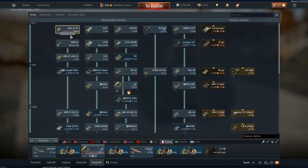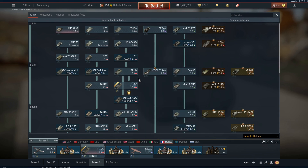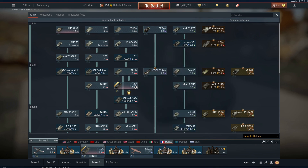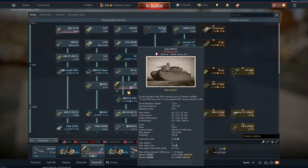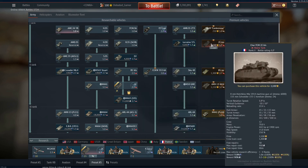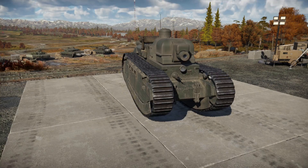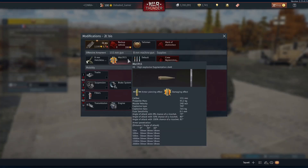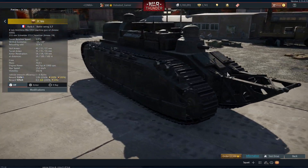It sits on the tech tree at rank 2.3, right after the B1 bis and right before the M4A3 105, so it sits at a pretty decent spot. This version is the long barrel version — the Char 2C bis — which fires a high explosive round, the Mle 1915.